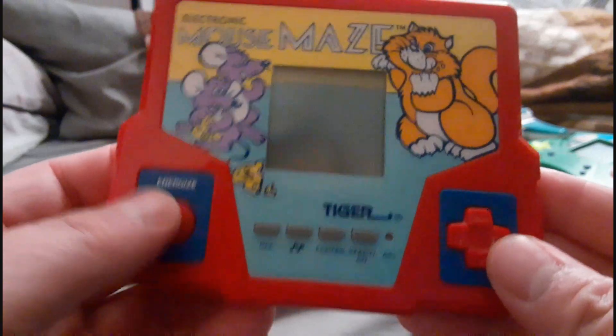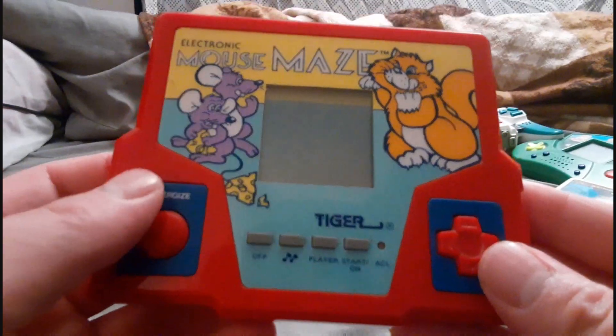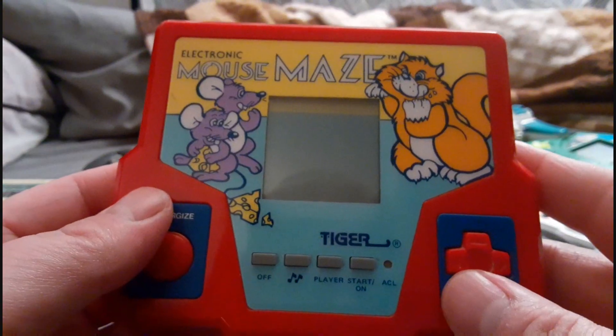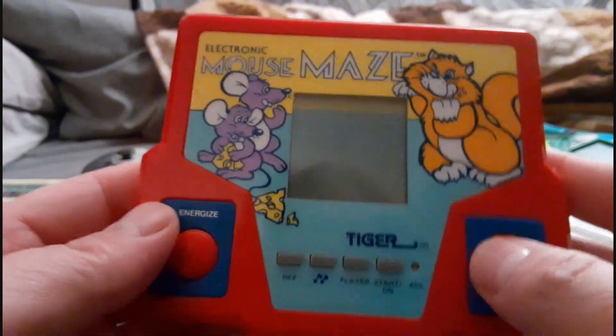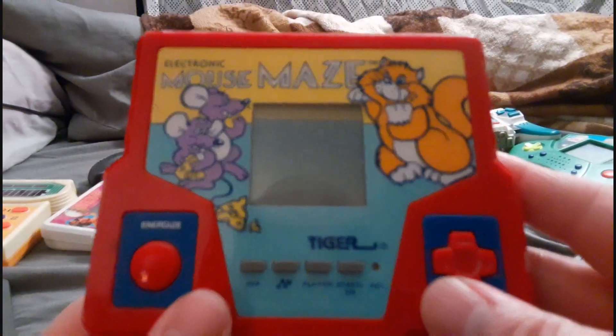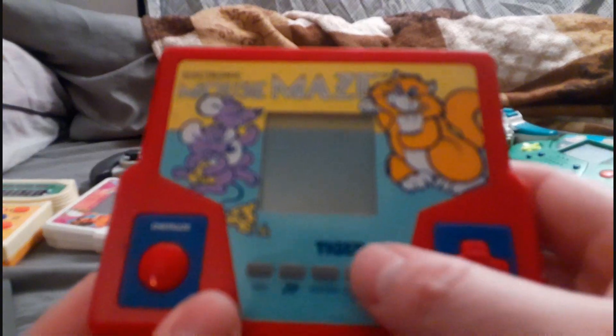You have your energize button, which makes the mouse blink and phase through the walls. It's useful if the cat is right up on you and you want to get away — push phase and you can go through the walls. I forget how many times you can use it; I think it costs you a life. And there's also your power button.